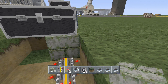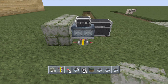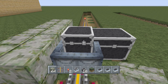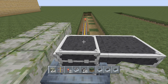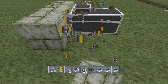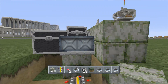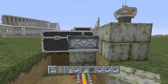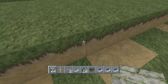Put a block underneath so it doesn't fall back through. Then put a block there, block there, and a block here. Now you're gonna want to nice and easy push this forward — make sure it doesn't go crooked on the turn or anything like that. Just a nice gentle push to get it in there, then break that power rail, put a block there, and push it back all the way in. Get rid of this one.